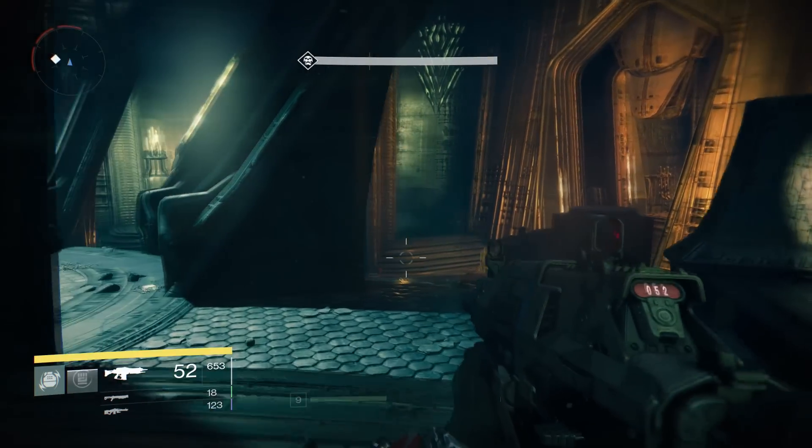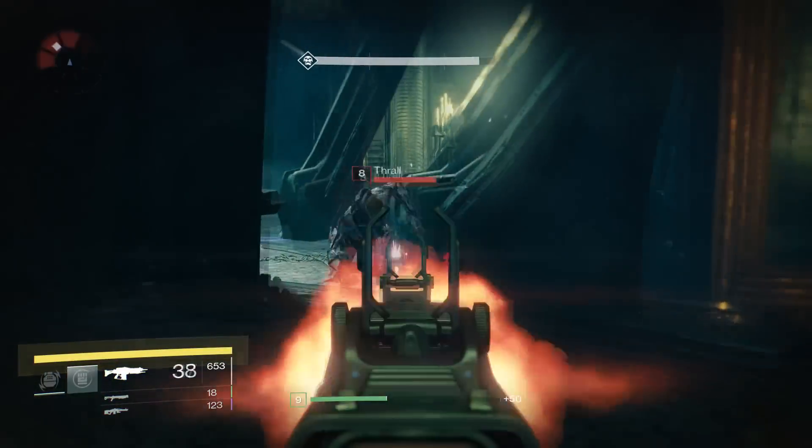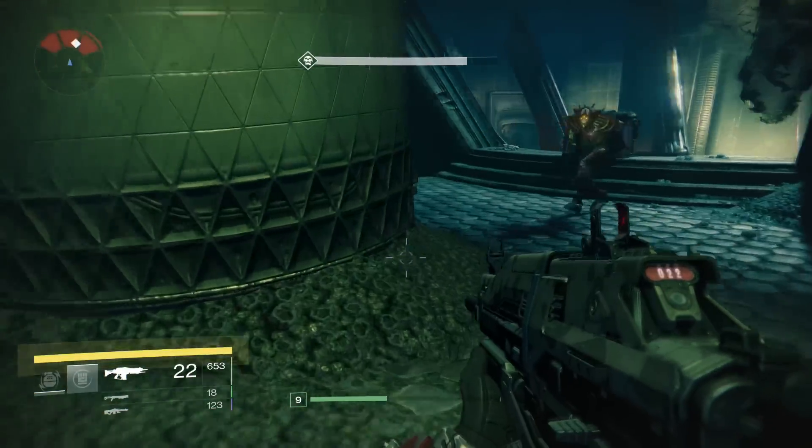Teltor Unborn is an Org-type boss that is the last boss of Chamber of Night in Destiny level 8 story mission. It also takes place on the moon there.